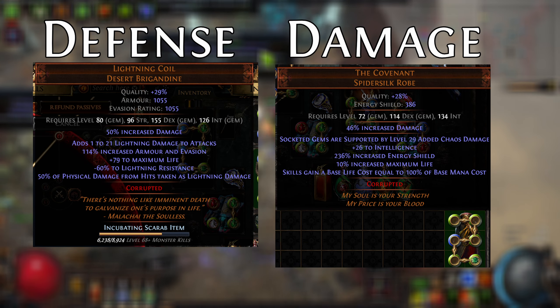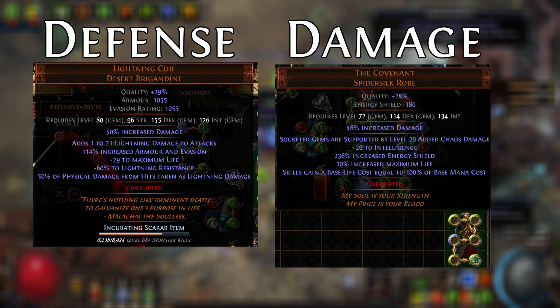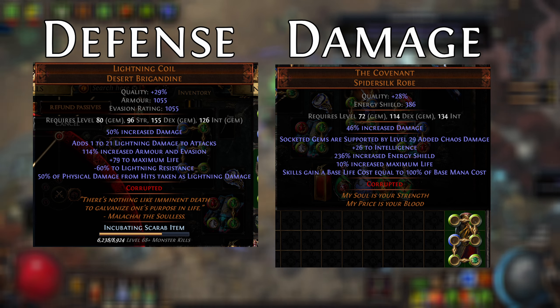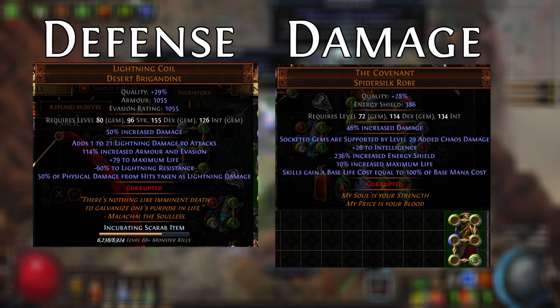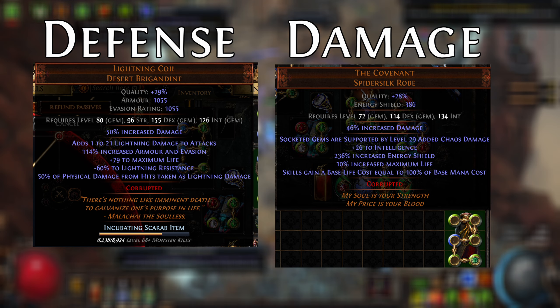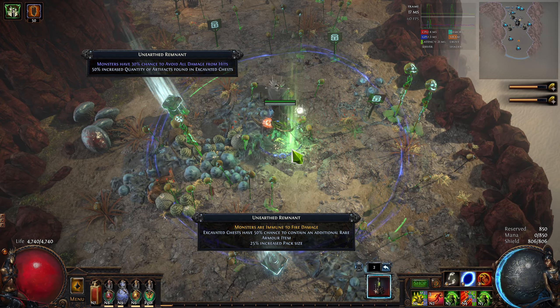On the other hand, if you want to do bossing or especially uber-bossing, you'll probably want the Covenant as your chest piece, since it almost doubles your single target damage. The reason I don't advise using it at all times is that dealing with the additional life cost kind of sucks, and you don't really need that much damage when mapping. Even with my Lightning Coil, I was able to tear through map bosses without any issues.